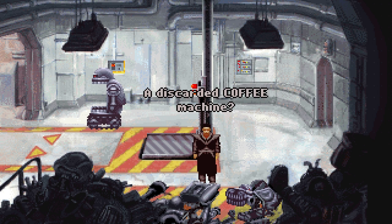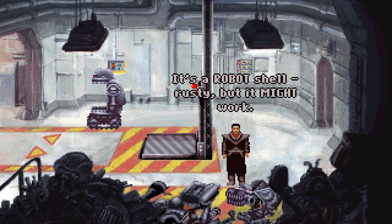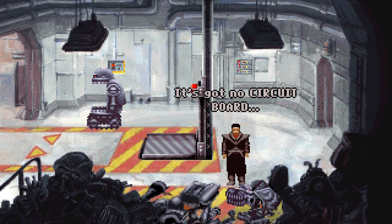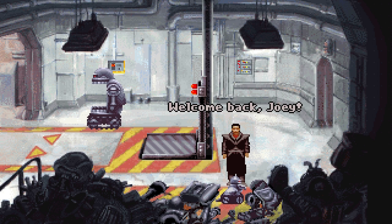Junk — I love me some junk. A discarded coffee machine? You might need that. It's a robot shell, rusty, but it might work. It's got no circuit board. Right — there we go then. Where's our circuit board? Get in there. Welcome back, Joey.